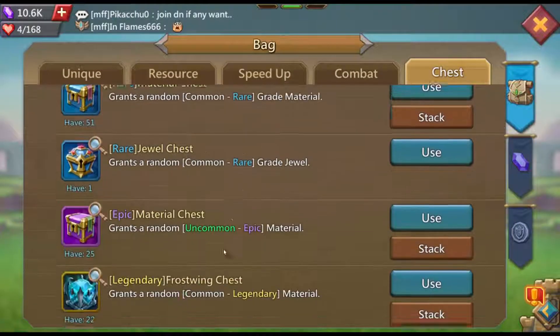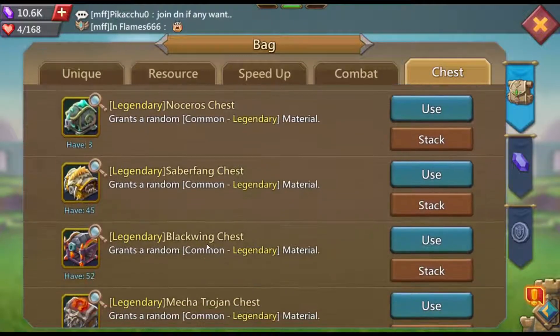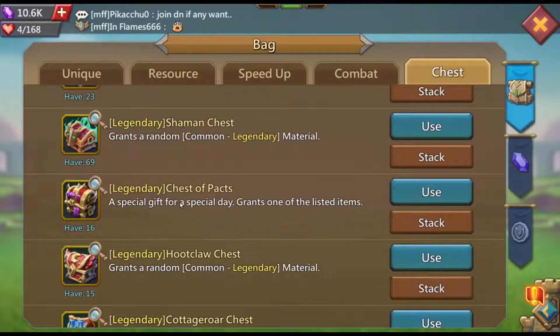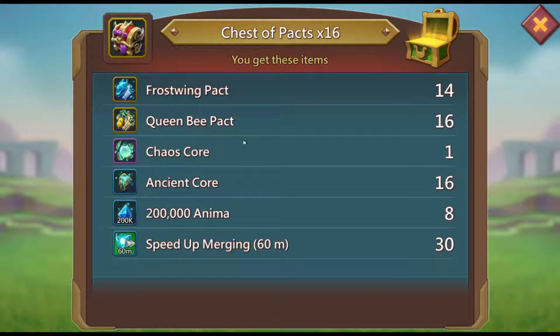Let's open the chest and see if I get lucky or unlucky. Here are the 16 legendary packs — let's open them all at once. Yes! Frost Wing 14, Queen Bee 16, no Way Hops. Frost Wing is surely going to the next level.